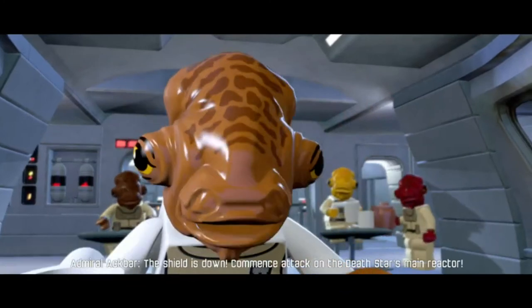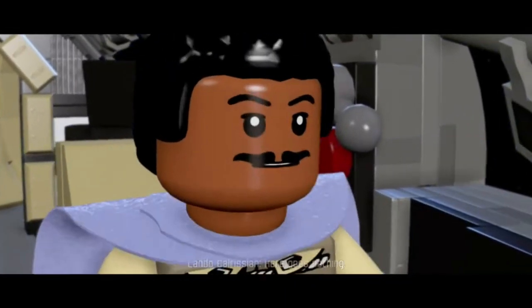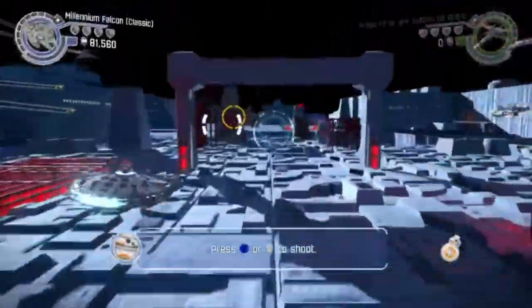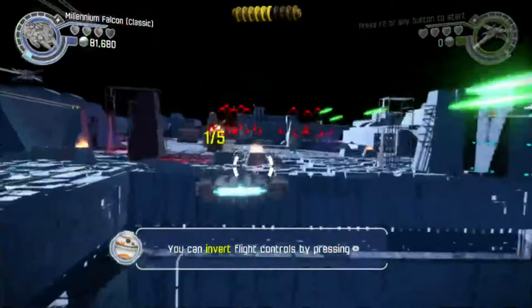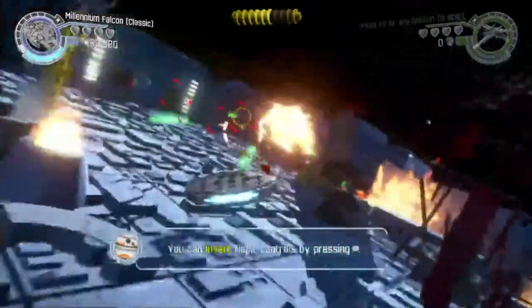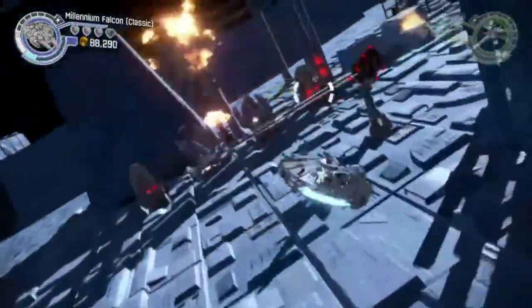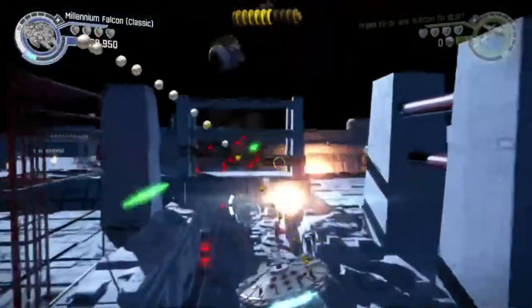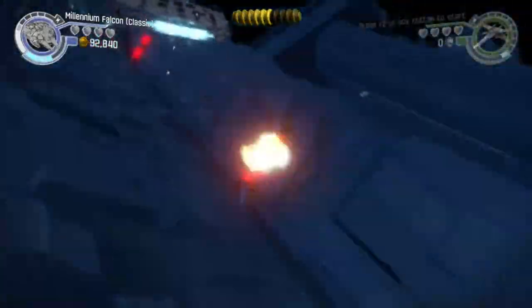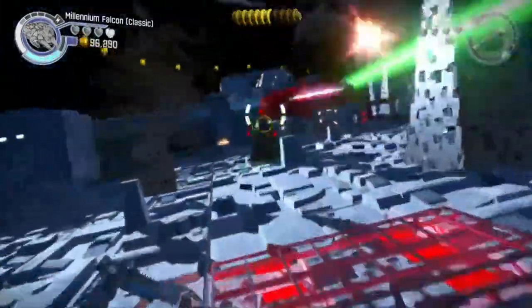The shield is down — commence attack on the Death Star's main reactor. I'm going in. All fighters follow me. Oh my god, this is epic — this is really cool, this is a lot of fun. I have no clue what I was supposed to be shooting at for those five things, but I shoot it. I didn't even see what I was shooting at — I was just shooting. This is fun.